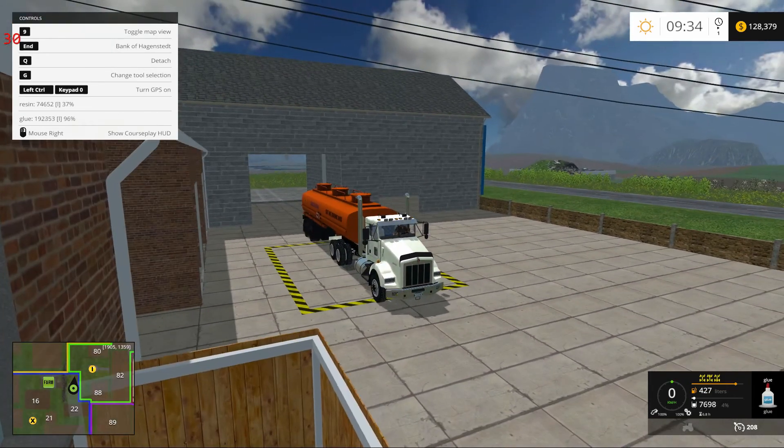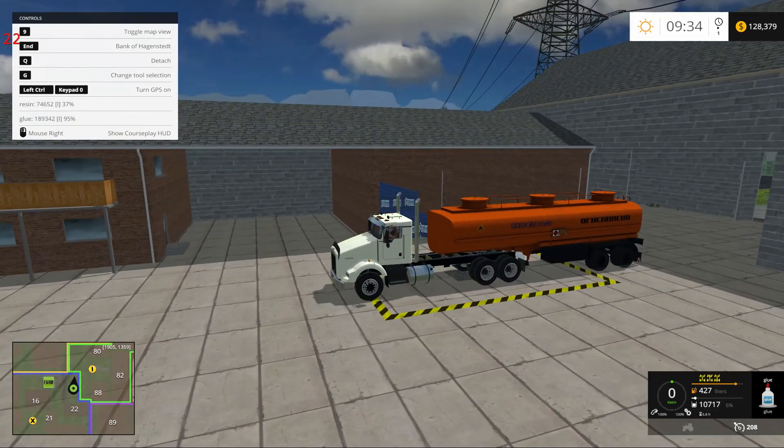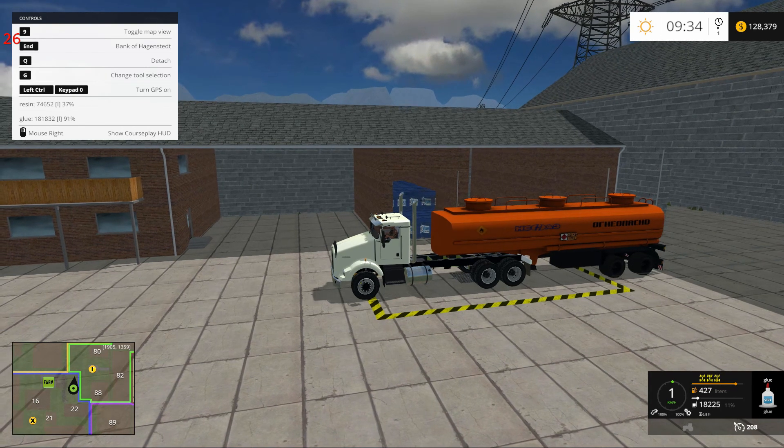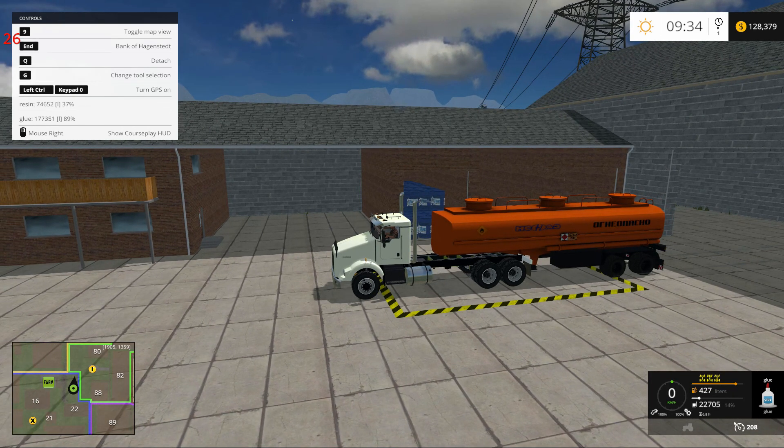Oh, what the heck — how is that happening? It's somehow sucking it up through the floor of the truck. Okay, well, that's alright — I'm going to go with it, because we need this glue. Man, I can't imagine trying to pump glue out of something like this. It's like you use the trailer once and chuck it away. Well, it looks like it holds a fair bit anyway — over 100k, which is nice because we have over 100k in glue.